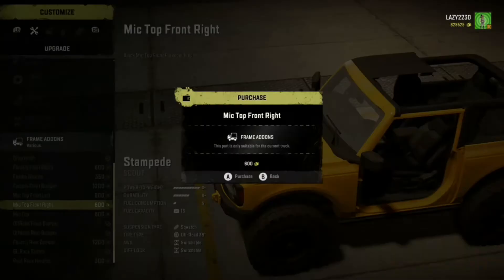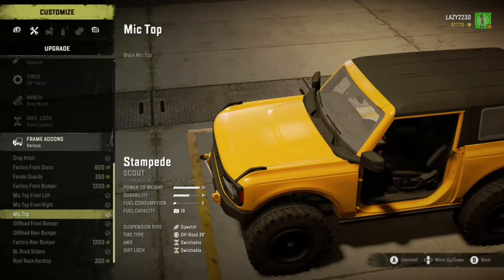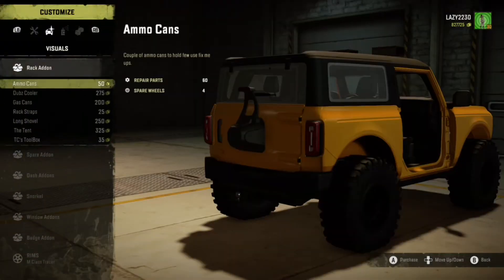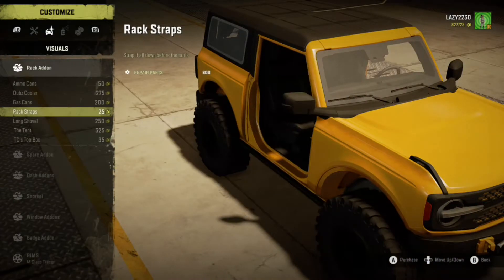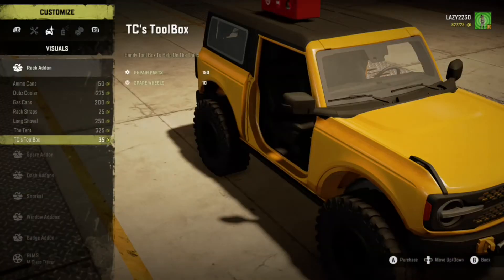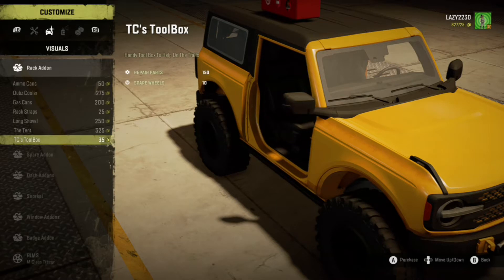I ended up just putting the top on and leaving the doors off. Then you can add a roof rack and add all these add-ons to the roof, which is pretty cool. You could do like a scouting vehicle and have lots of supplies - repair points and fuel.